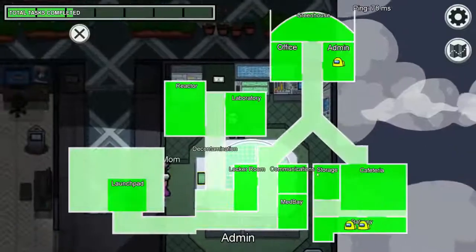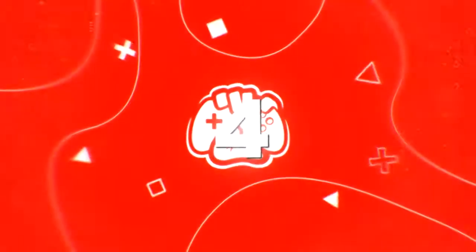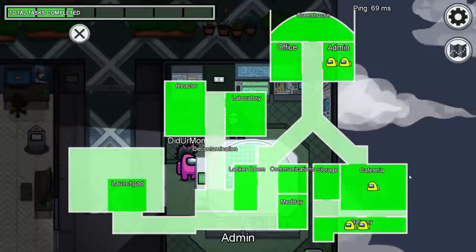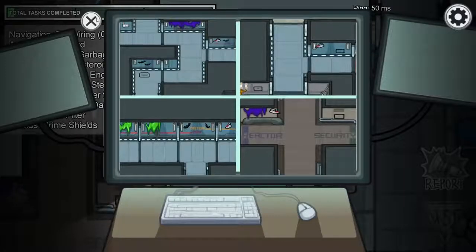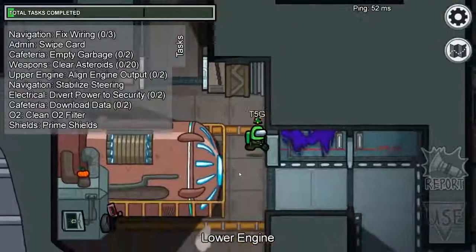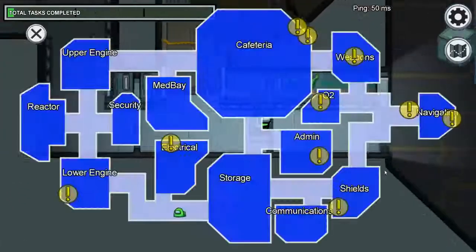Number 4: The Blinking Admin Console. There's a secret with the admin console that no one knows about, and it means barely anyone uses the table. You should be using it anyway because you can literally see imposters venting around the map. But not just that — the icons actually blip when someone dies. So you know who died in what room and then can see where the murderer goes from there. It's literally overpowered.